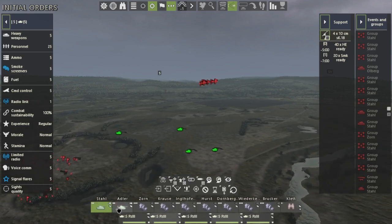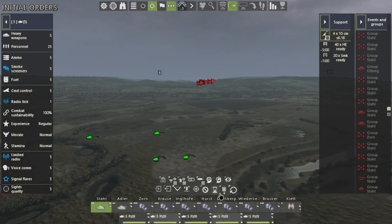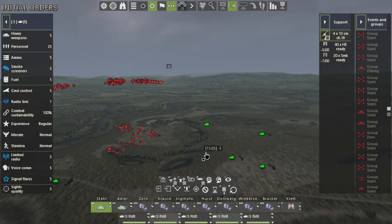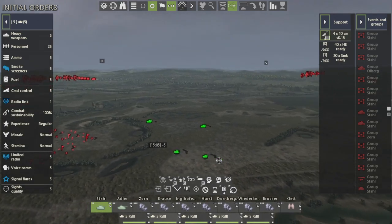Let's select our tanks down here and select the set delay option. Set delay allows you to increase the delay by 5, 15, or 30 minutes. You can also incrementally decrease or increase it by 1 minute. So if we select 5 minutes and hit apply delay, we can see these tank units will not move from this position until 1505.